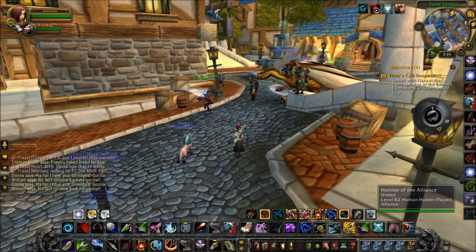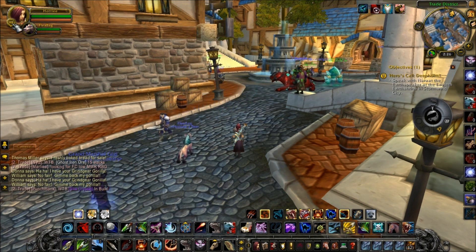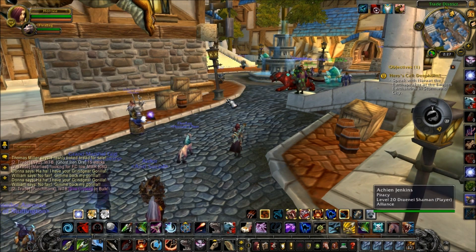To make sure that you get this credit when you quit playing the game, you need to make sure that you log out in your capital city or an inn. You're getting the credit whenever you see the Z's under your character's portrait.